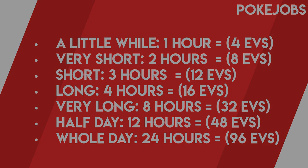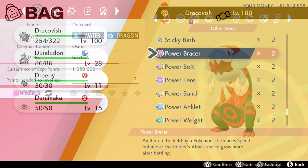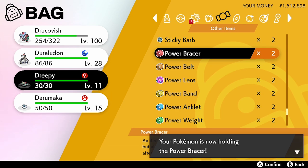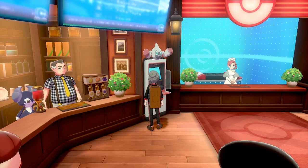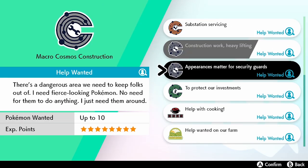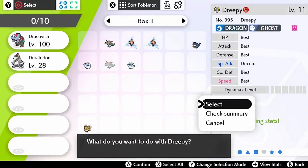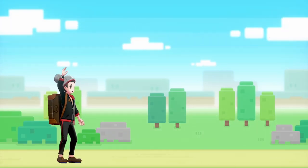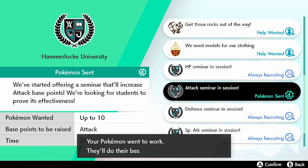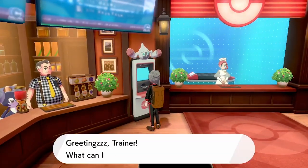One great thing about Pokéjobs is you can stack the EVs gained using this method with Pokérus and Power Items. If you send a Pokémon away for 24 hours — a whole day — while it holds a Power Item and has Pokérus, it will max out that specific stat with 252 EVs when it returns. You can send up to 10 Pokémon away at one time on a specific job. As you can see, I am sending Darumaka and Dreepy away for 24 hours both with Pokérus and holding the Power Bracer, and when they are returned they both have 252 Attack EVs.